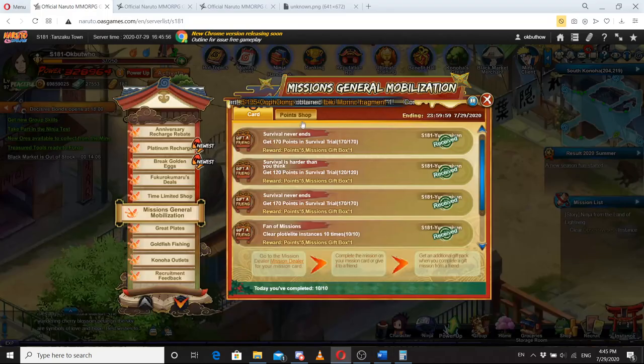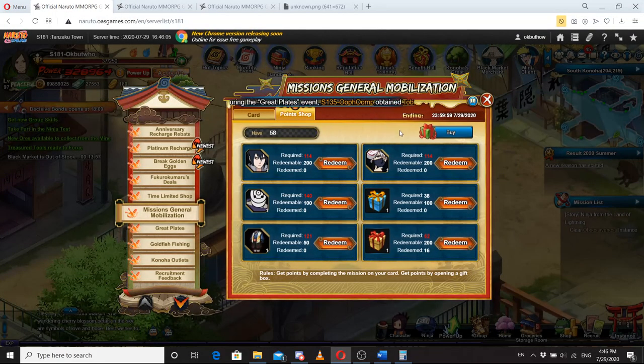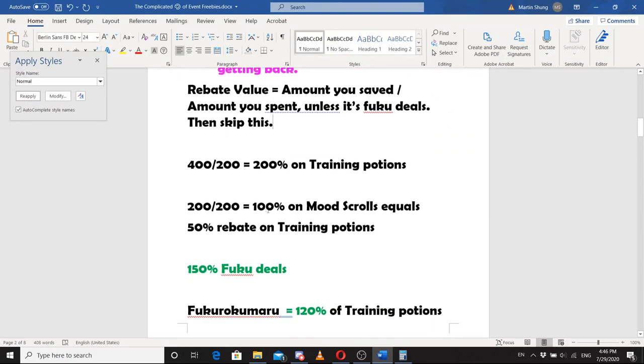There's also the question of whether the item itself is worth getting. Even with a 300% rebate, if you're getting Mood Scrolls — which can only buff to 65% and your main ninjas are already there — you don't want them. I'd rather take a 200% rebate on trading potions than a 300% rebate on Mood Scrolls. Item value matters. Same with Magatamas: you get plenty in ninja exams, and the power gain at high levels is minimal.